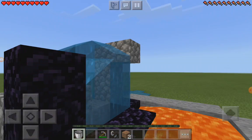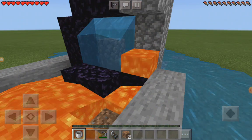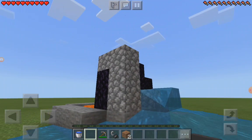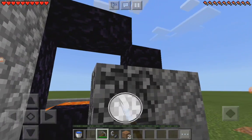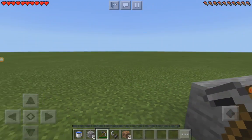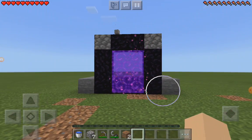And yeah. There. And you don't need the corners, and you also can't really do the corners. And then you need to pick up the water. You don't have to do this step, but I like to just remove the extra pieces. You don't need to do this part to use the portal. And then all you do is light it, and there you go — working nether portal.